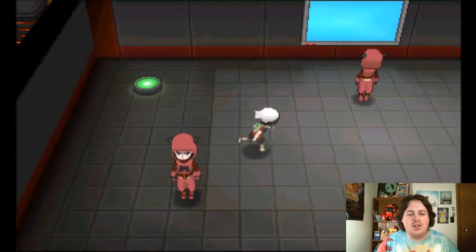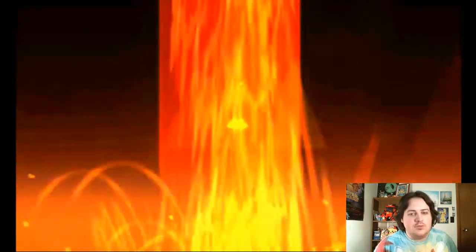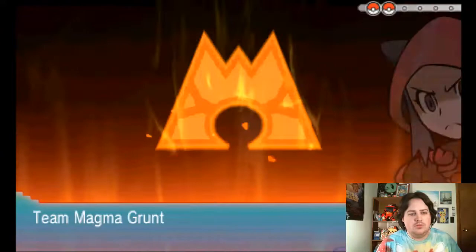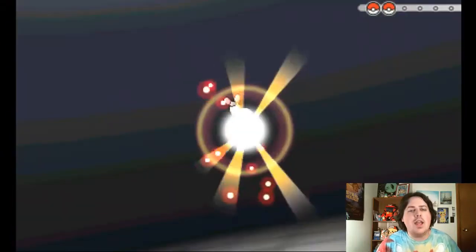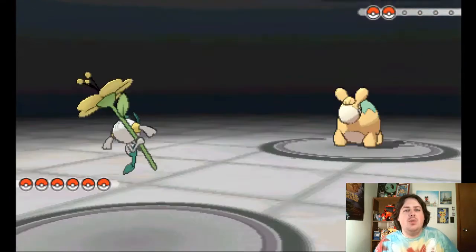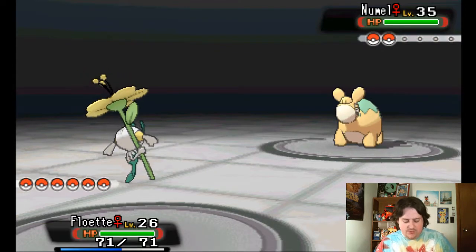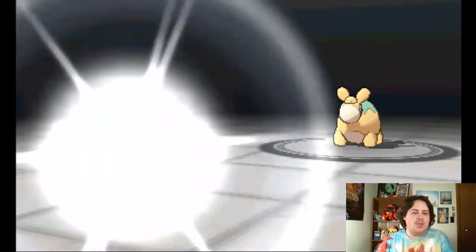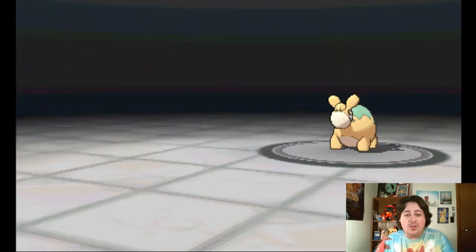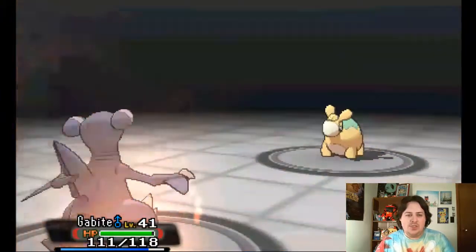Wondering what they say in Alpha Sapphire — maybe the water is still hot there. Alright, so here in this little lobby area we've got to battle this lady. She's got a Numel. If we had some water type moves for Floette — I don't think it can learn any — but if we did I would feel comfortable with this matchup. As it stands I don't, so let's go into Gabite. Swanna is overleveled; Gabite is overleveled but not as much. I'd rather go into Gabite to get some experience too.